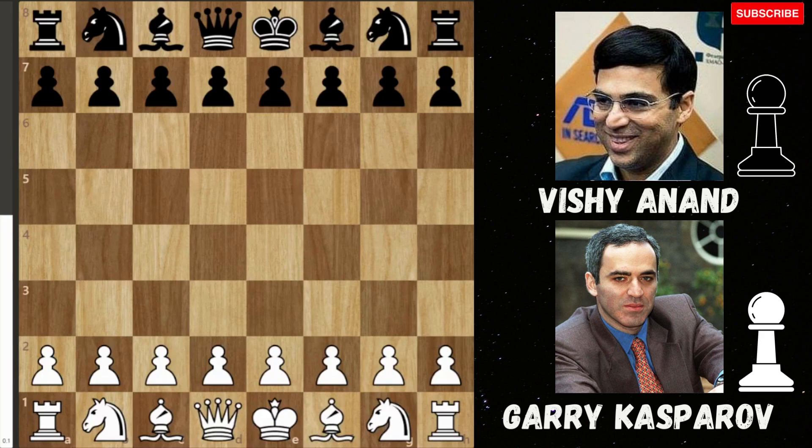Welcome to the channel everybody. Today we're going to be looking at a wonderful game, a really amazing game of chess between Garry Kasparov and Vishy Anand from Linares in 1993, which was a really top tier tournament for many years. Kasparov, best player in the world, taking on Vishy Anand who was rated 2710 in 1993. Kasparov was rated over 2800. So this is an attacking game between two of the heavyweights, and we get a heavyweight clash.